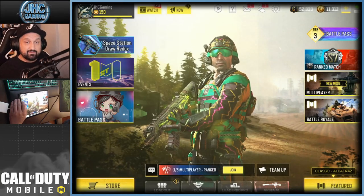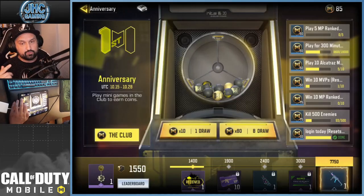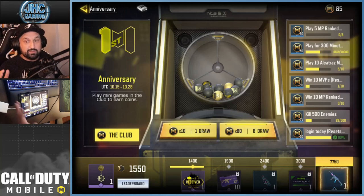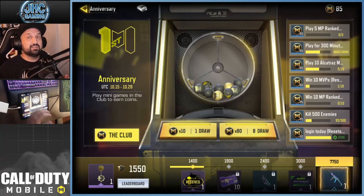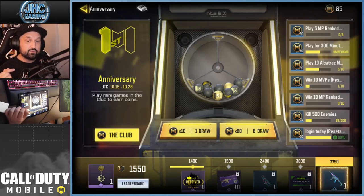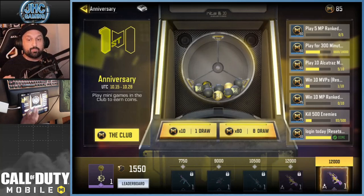First, you can see the anniversary event in the events tab — it's the first one on the left. Basically what you have to do is get coins that you see on the top right; I've got 85 right now. With the coins you spin the machine, and the machine gives you points — you see your points at the bottom left, I've got 1550 right now.